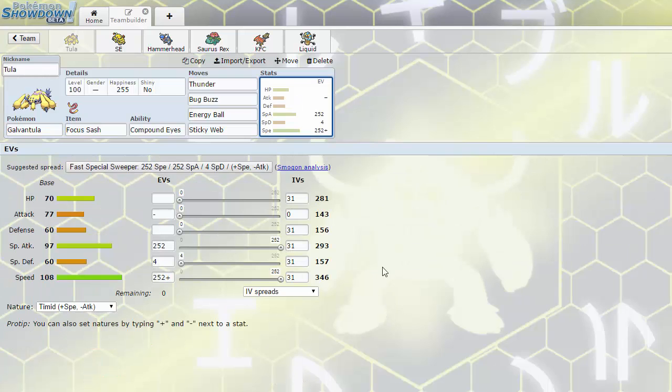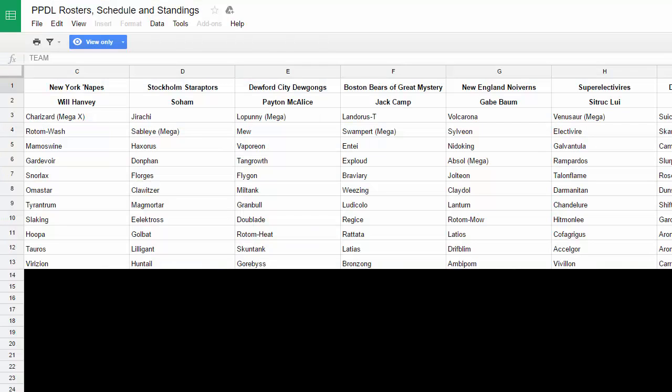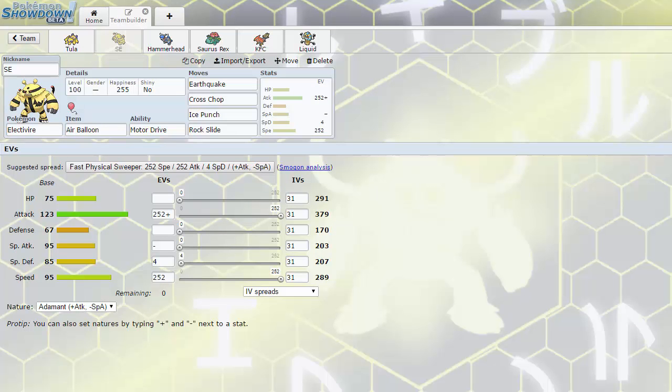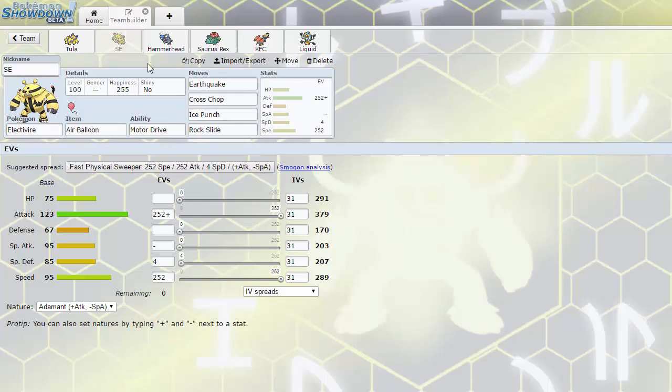Because I have Galvantula, I didn't need to run a Choice Scarf on Electivire — pretty much everything gets slowed down by Sticky Web, so Electivire can do huge damage. The reason I needed Sticky Web was because of Nidoking, which is a huge threat to my team. If it's slowed down, my members can take care of it — most notably Electivire. I went with Air Balloon so I could take an Earth Power on the switch-in and destroy it with Earthquake or Ice Punch after Sticky Web. I went with Motor Drive because Lanturn has Volt Switch, Jolteon has Volt Switch, and Rotom-W has Volt Switch — so Motor Drive is very helpful.